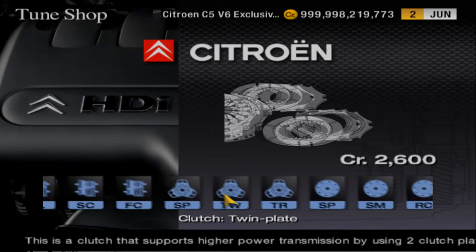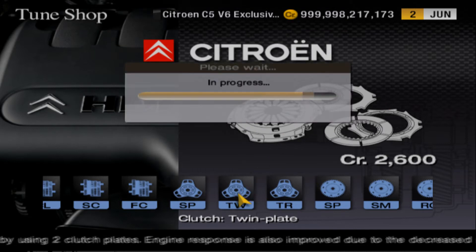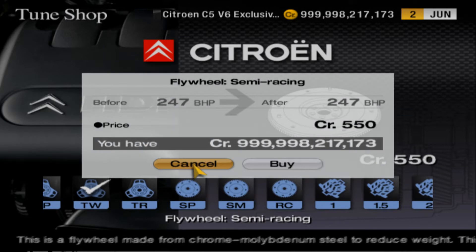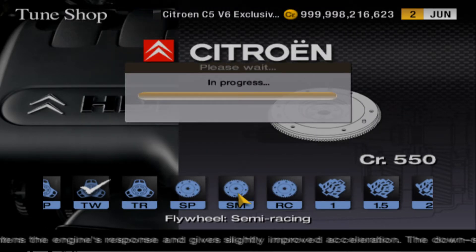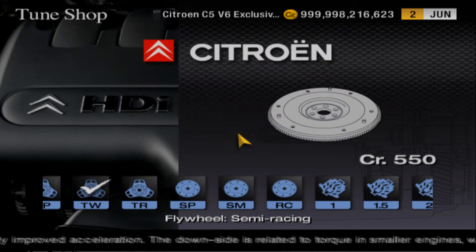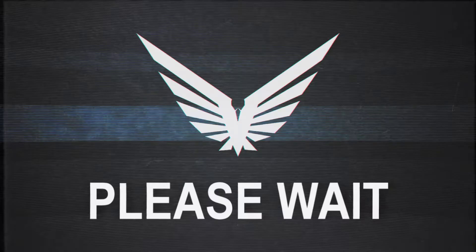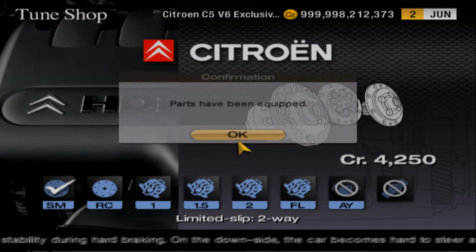Twin plate clutch, even though the C5 V6 was automatic only. That automatic was well known for catastrophic failure after a while - trust me, I almost bought an automatic-equipped PSA product and that didn't go very well. Two-way LSD - that sounds like some type of drug innuendo.